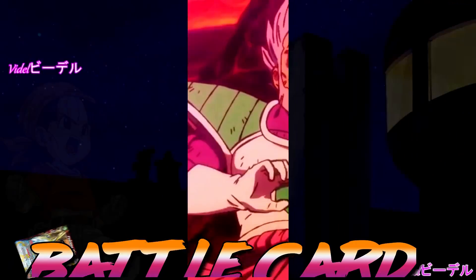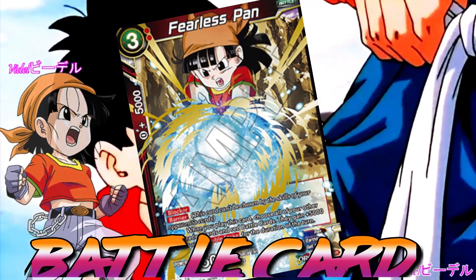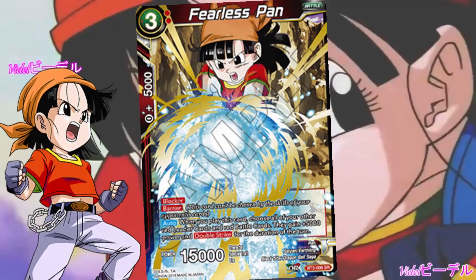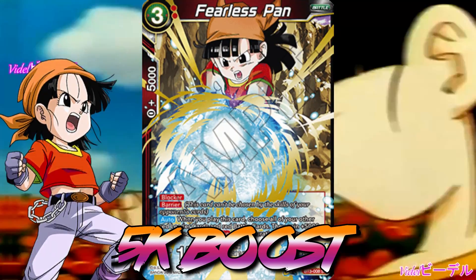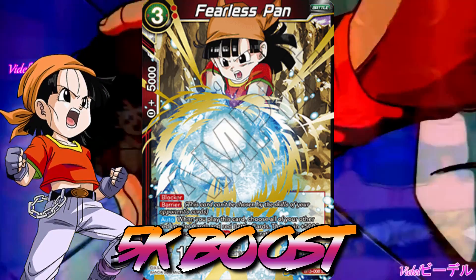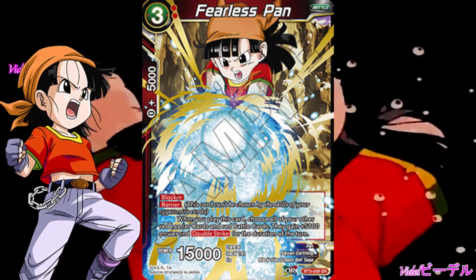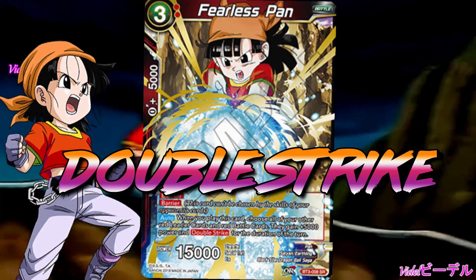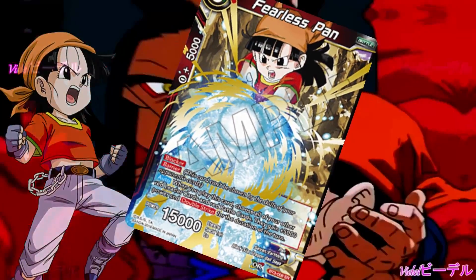For the best red battle card we chose Fearless Pan, because she has an insane ability that upon play grants a 5000 power boost to your battle cards and leader cards. In addition, we also get double strike to all your red cards on the field, which is usually enough pressure to finish off your opponent.